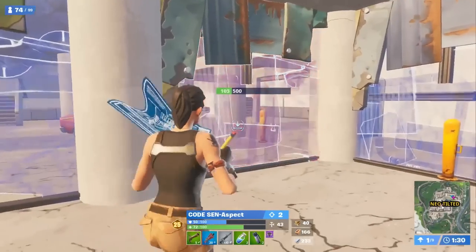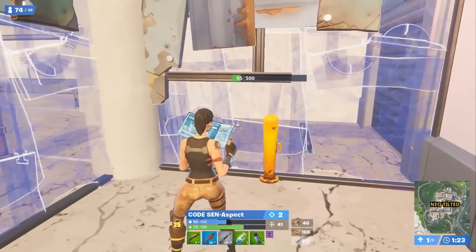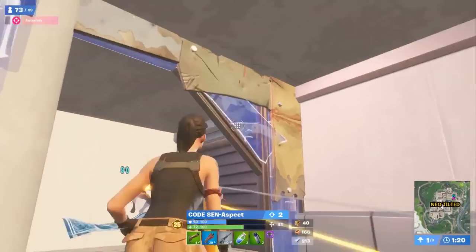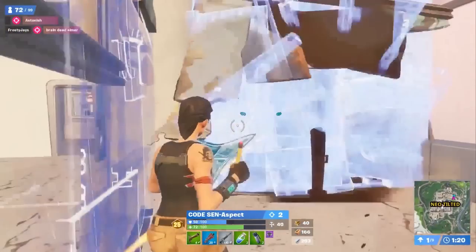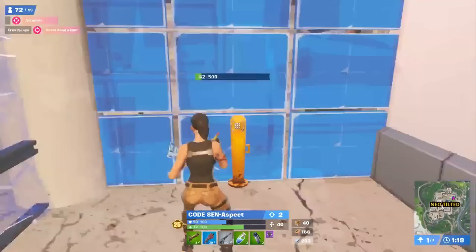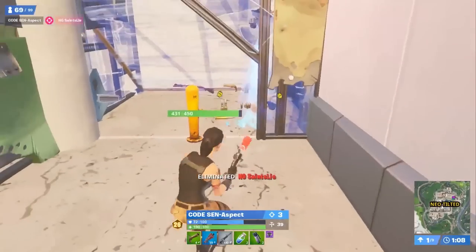The enemy jumps down and decides to pressure. You can see how calm Aspect is — he's waiting for the right opportunity to edit. Most of the time, you don't want to push an enemy right away, as they'll be expecting your edit. Aspect finds that right moment and is able to nail the enemy with a flintlock. After the enemy sees Aspect as a threat, he makes a run for it, but Aspect isn't letting him get away. Aspect thinks ahead and counters with a wall — a heads-up play completely stopping the enemy's attempt. Then he waits for the enemy to edit the ramp and claims kill number 2.